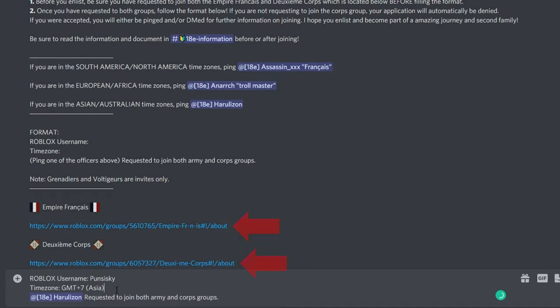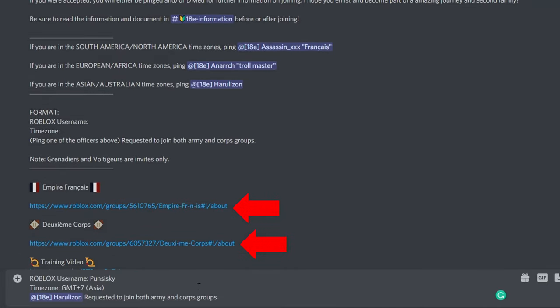Then find which officer you'll need to ping. And that's it — after that, all you have to do is send a request to the groups listed in your regimental channel.